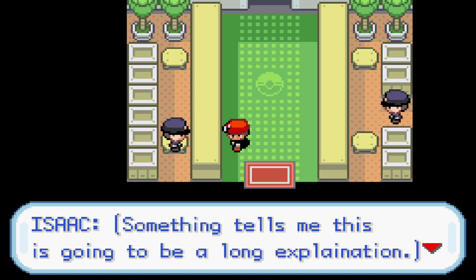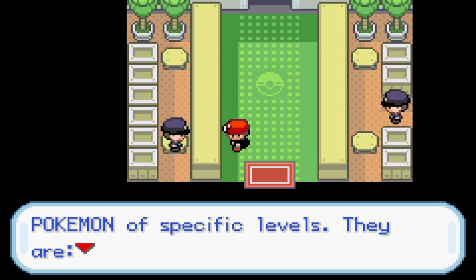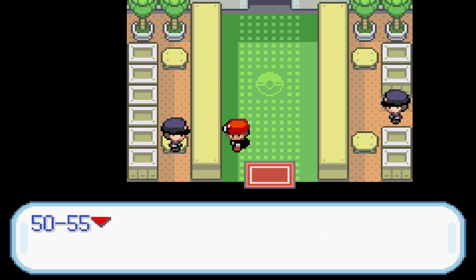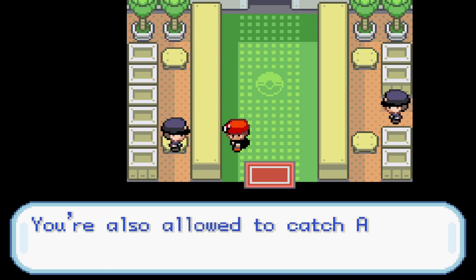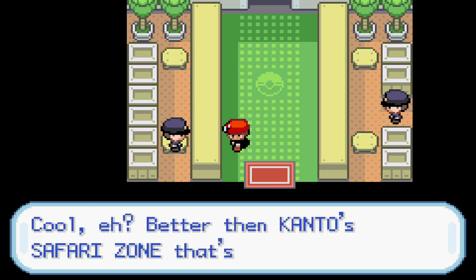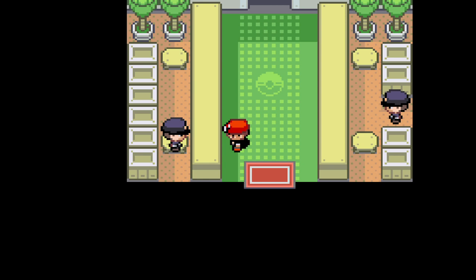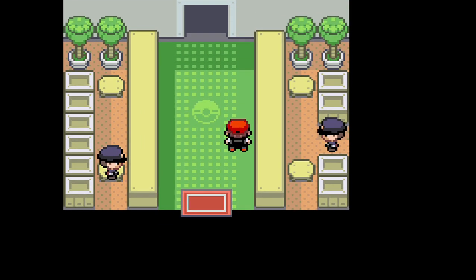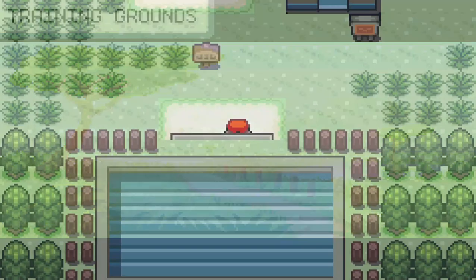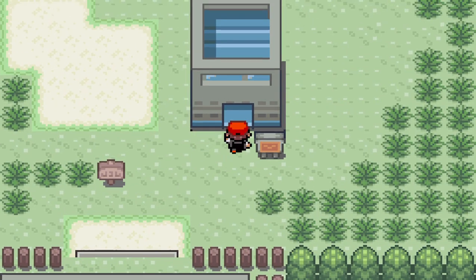The Training Grounds has four different areas. Each area has Pokemon of specific levels: 50 to 55, 60 to 65, 70 to 75, and 75 to 80. You're also allowed to catch any Pokemon you encounter — cool, better than the Kanto Safari Zone! Sounds awesome — short and simple. Yes, it is based off of the Safari Zone within Kanto.